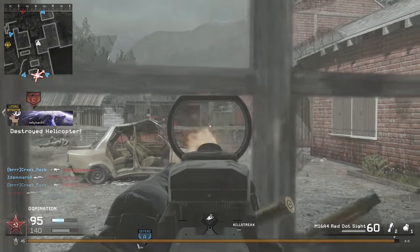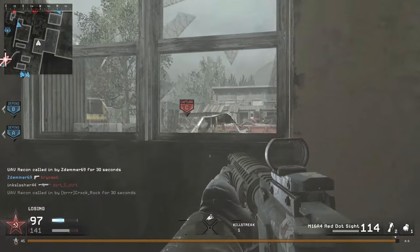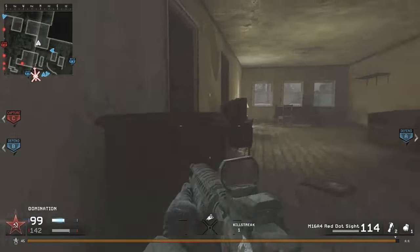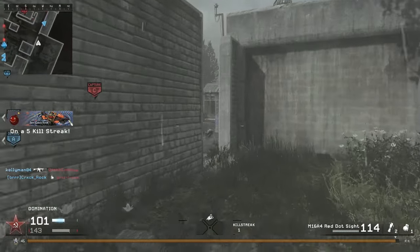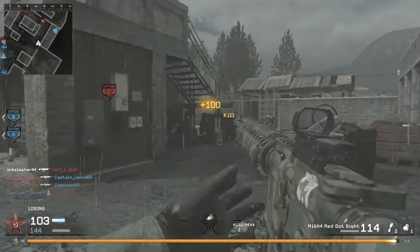Today we're going to be looking at the God Gun — the gun that everyone knows from Modern Warfare Remastered — the M16. This is one of the most iconic weapons in Call of Duty ever because it was just so damn good in Call of Duty 4. But the question is, what actually makes it so good and what is the best class setup to make you better with this weapon?